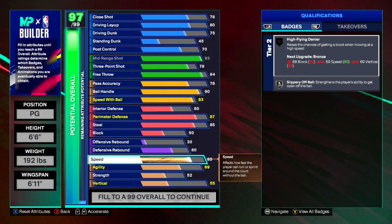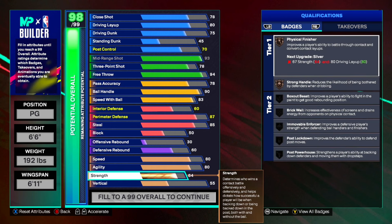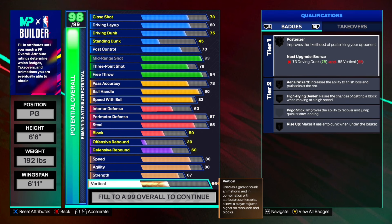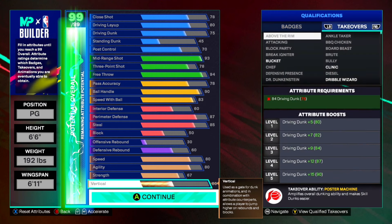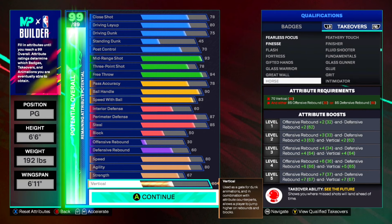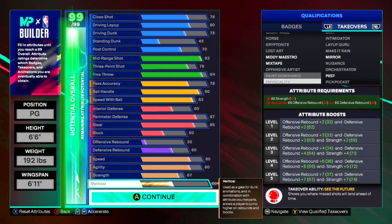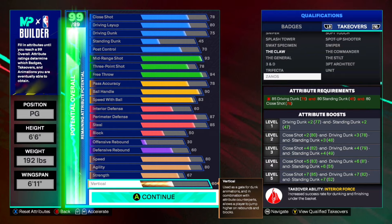Moving on to the physicals: we're going to put speed to an 80. For the agility we're going to put it all the way up to an 80 as well so we can get gold Shifty Shooter and other badges on silver. We also get a 67 strength for Physical Finisher on silver, and a 60 vertical for bronze Aerial Wizard. Here are the stats — let me know what y'all think in the comments about this SGA build. Here are also the takeovers that we get — these takeovers are tough. I like using Fearless Focus.